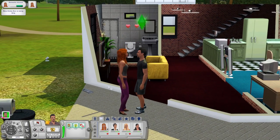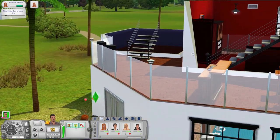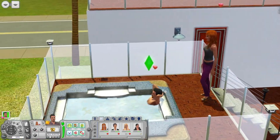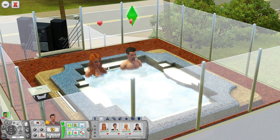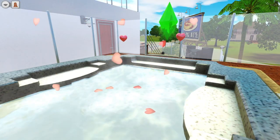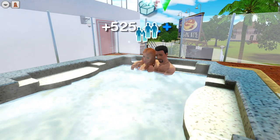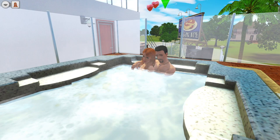Right off the bat they have hearts flying over their heads, so they're pretty much ready to get down to business. Don rolled the want to woohoo with Nina. I should mention I have the woohoo or mod enabled, so every time a Sim woohoos it's risky and there's a small chance they'll make a baby. Hopefully that doesn't happen on our first go — I was hoping more for a family Sim like Cassandra or Brandy to be first.